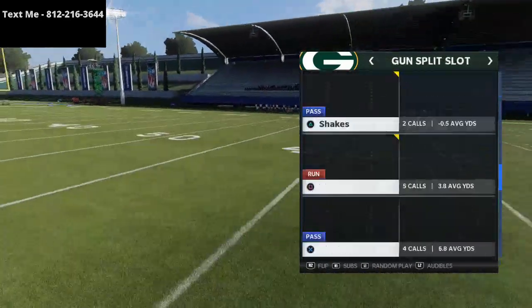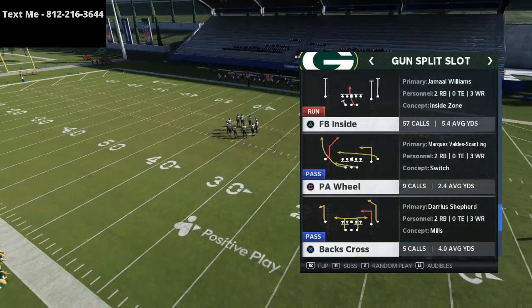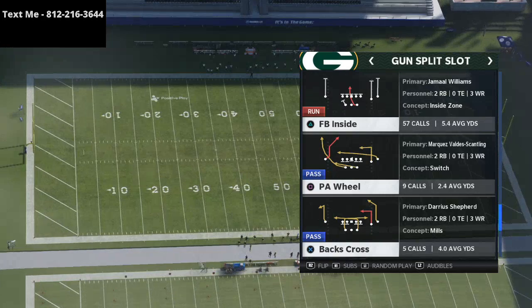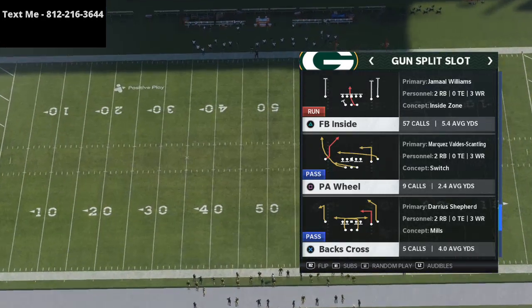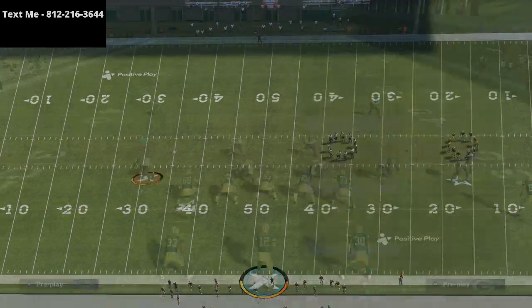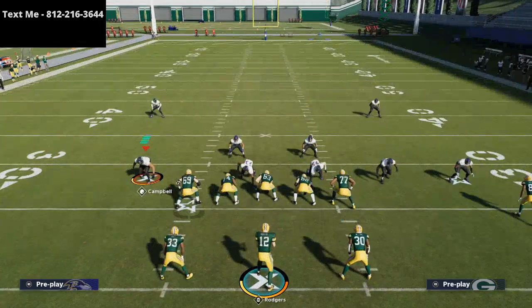Real quick video here — I wanted to talk about a play I found out of the split slot in the Arizona playbook. This play does really really well against the meta man to man coverage. The idea is that we're going to shake coverage over top and outside, and this formation does a really really good job with that.